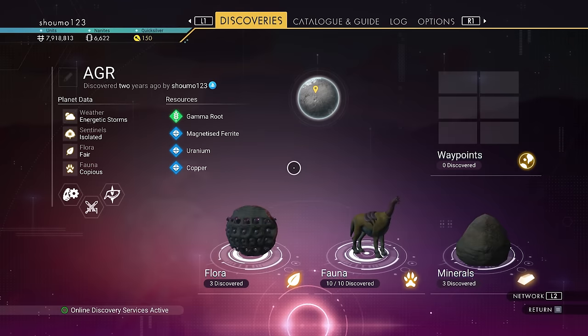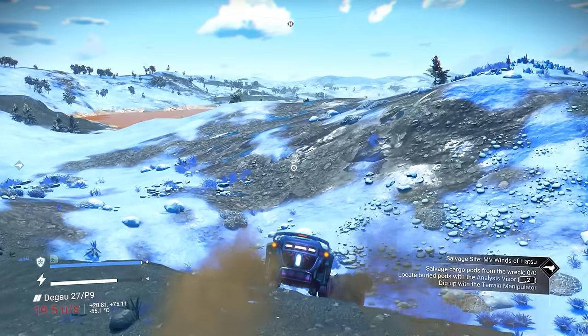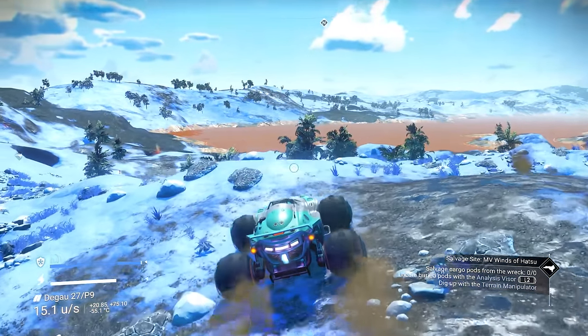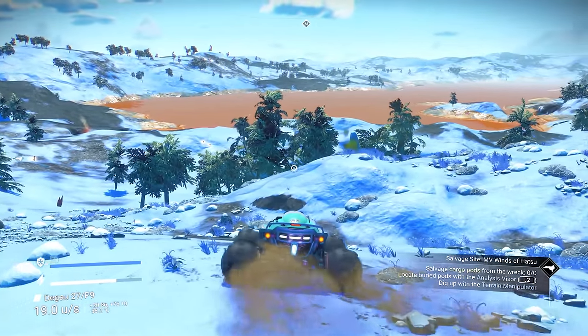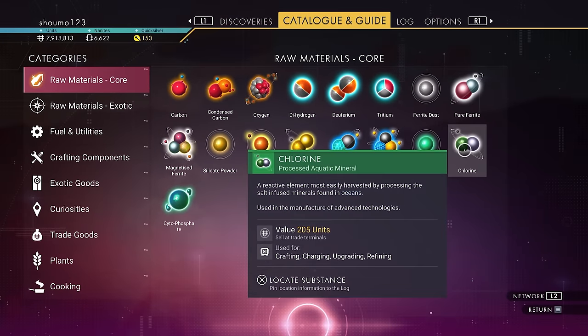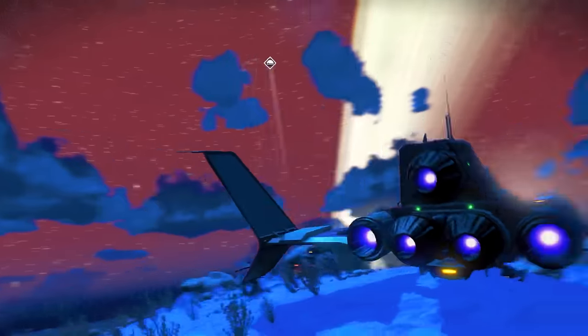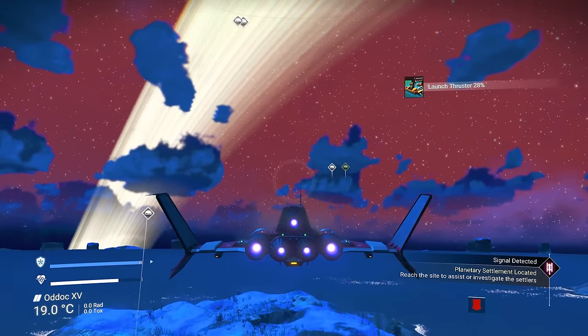If you're ever unsure as to where you might find a certain resource, you can open up the catalog menu. As long as you've come across it once before, you can select it and the game will give you some pointers. It won't precisely pinpoint the nearest example, but it can be very helpful. Chlorine, for example — it reminds you that you need to refine salt, which can be found underwater, and if you're on a planet that's not suitable for this, it will tell you to go and find one that is.